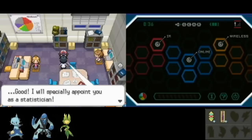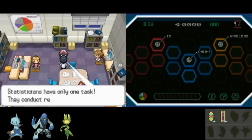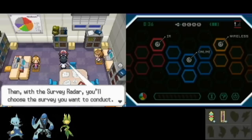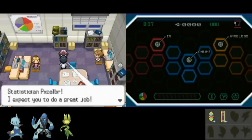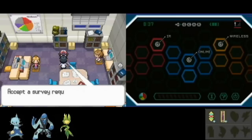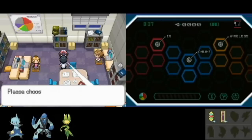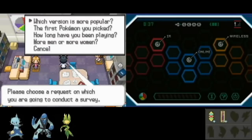Now this is a pretty weird place. I guess you can get these surveys and maybe wirelessly connect with other people and get these surveys filled or something. It's really weird and I'm not sure what the point of this is. Maybe there is some use, but I would have to look this up. It doesn't really matter right now because I have no wireless connection, at least not on what I'm playing on right now.